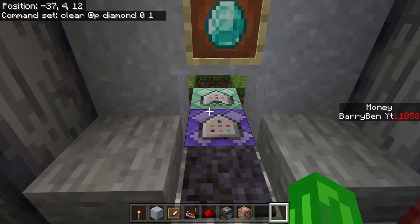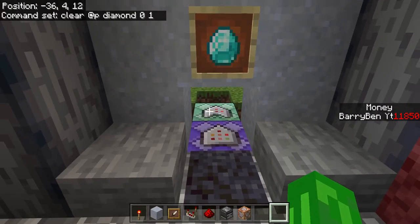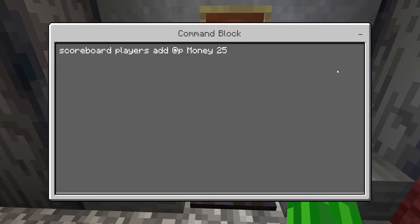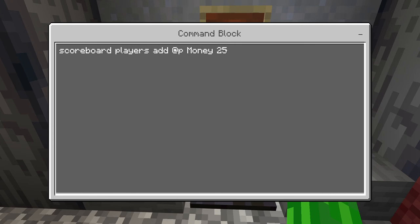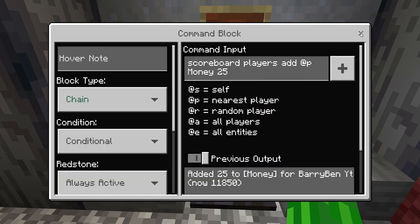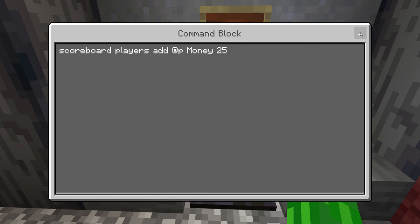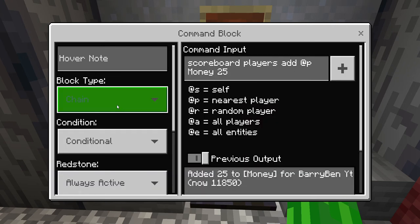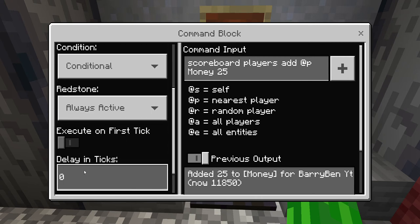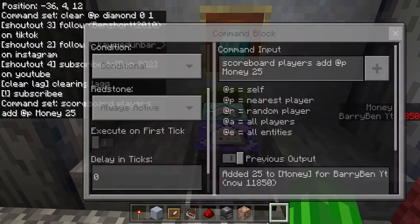This is the last command: scoreboard players add — this is how much money you want to get from the command. You can do 1,000, but it's really laggy if you do 1,000, and I don't think it works for 1,000. Scoreboard players add @p money — you can pause there. Chain, conditional — conditional is new — and always active, and 0 delay ticks on all this.